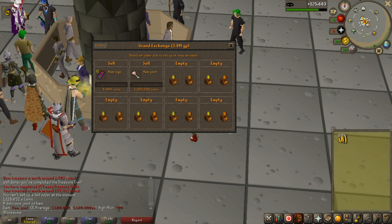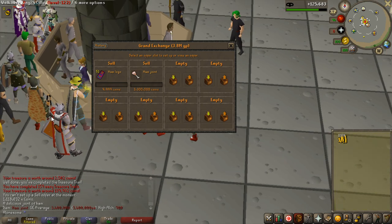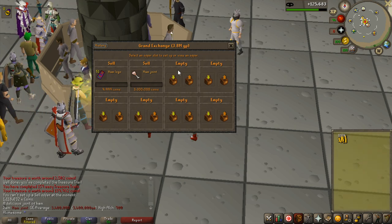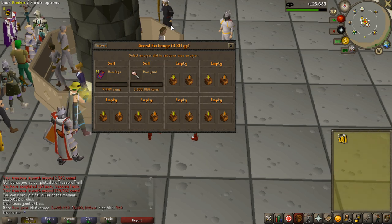Adding the coin drops I got 7.1 million total, which means from 150 easy clues you should get about 47,000 coins per easy clue. That's actually not that bad — it's probably the same value as medium clues, though ranger boots can skew that. But you can always get a skull cape which is worth close to the same amount as ranger boots. 47k per easy clue is not bad after all.